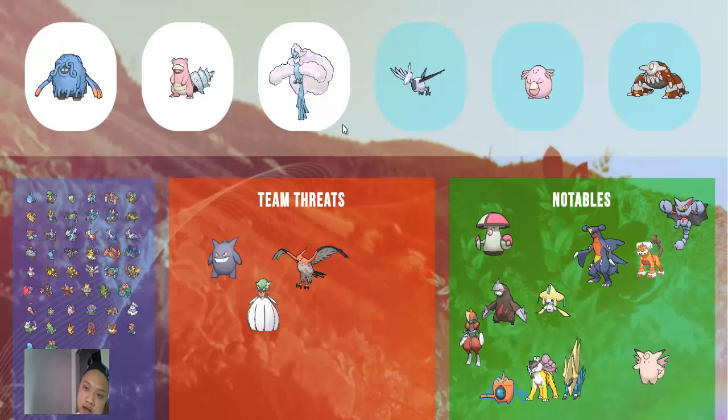Mega Altaria is a very versatile Pokemon. We're going to run Heal Bell just to make sure that scald burns, Will-O-Wisp, Thunder Wave, Toxic — really don't get in the way of Tangrowth and Slowbro walling stuff. In addition to Heal Bell, we're going to have Dragon Dance, Roost, and Return. This doubles as our win condition. In stall you really need a win condition — you can't just run six walls anymore. You need a win condition in OU to make sure you have that last push late game, and Mega Altaria is one of the best to do it.